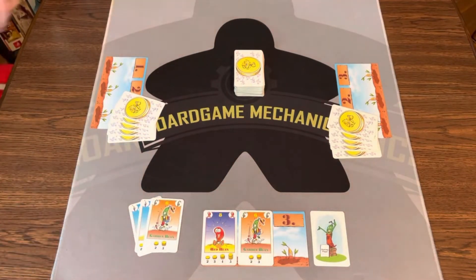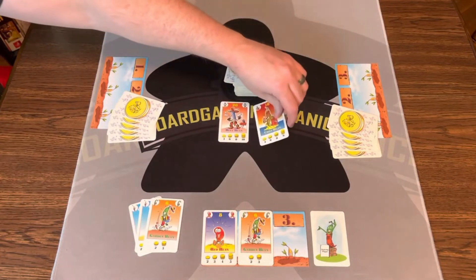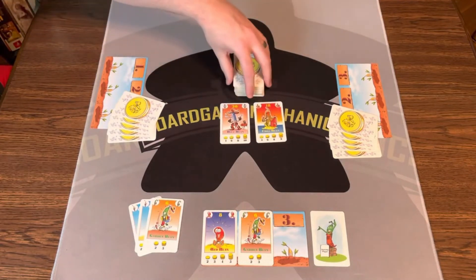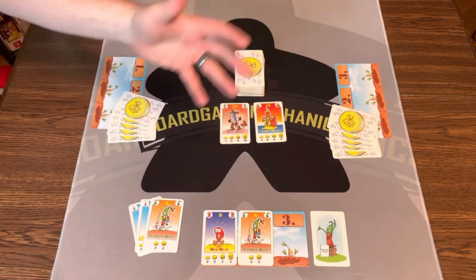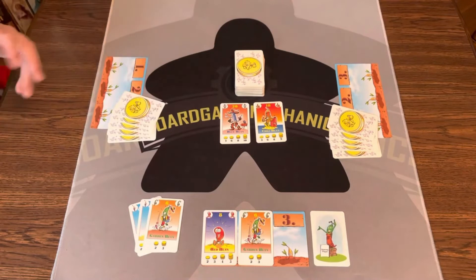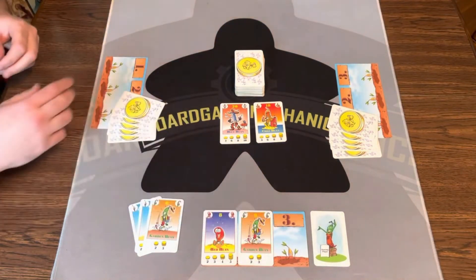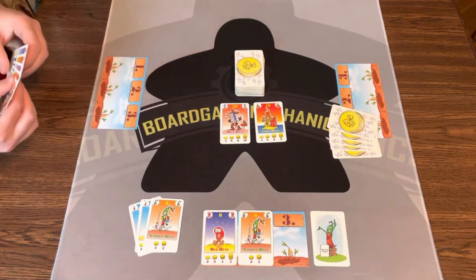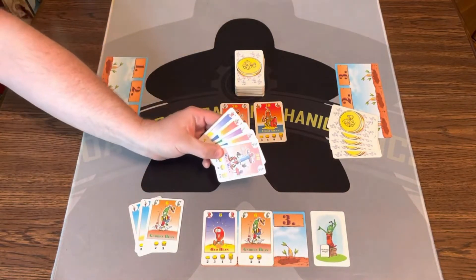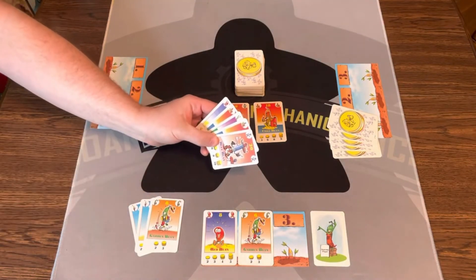After I do that, I'm going to take 2 cards from the deck and flip them face up. What happens now is I can either decide to plant these beans in the fields, or I can trade with other players. Say I don't want either of those beans — I can take one because I have an open field. Let's look and see what this player has. This player has blue and chili ready to go, so they could maybe trade something with me.